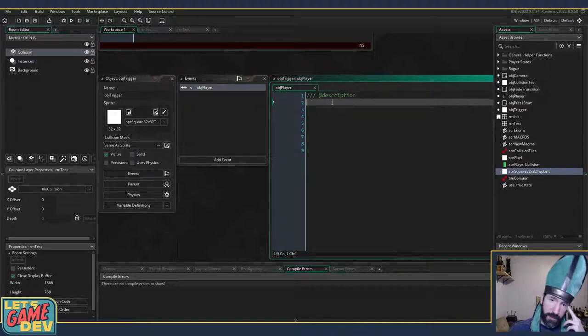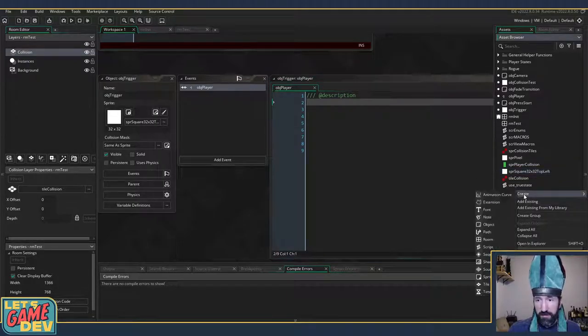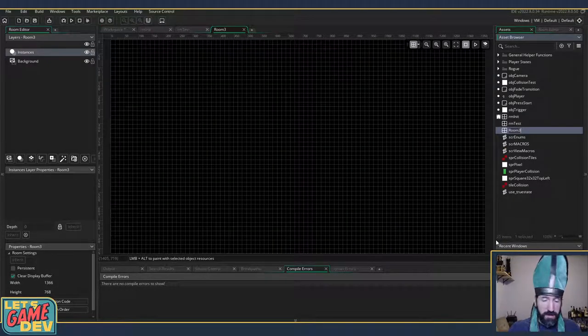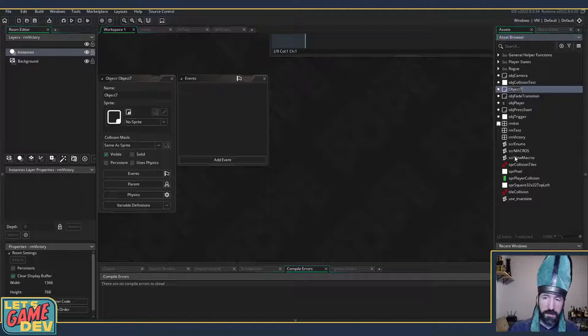On collision we need to let the player know they've achieved victory, so we're going to go to the victory screen. What's the victory screen? We'll create a room — it could be the end cutscene, it could be the credits rolling, anything. So we'll have something that says 'hey, you won, go back to the main menu.' Room victory. We'll create a little object: object_victory_manager.